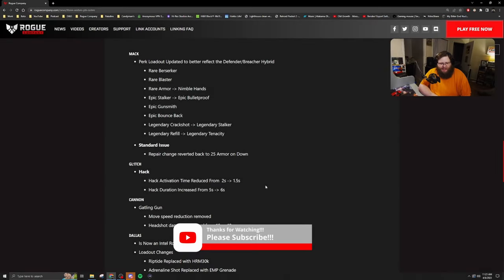So these are the Rogue changes in the Three Wishes PTS notes. We're going to run through these and talk about them.